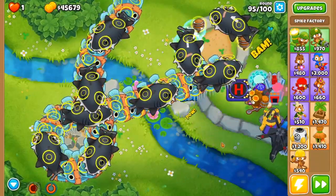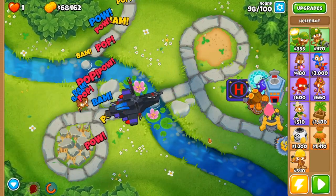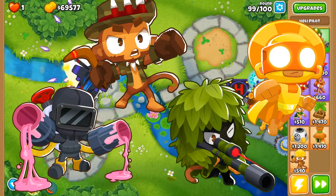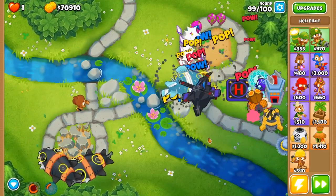In this run specifically, I had over $71,000 left over and I would normally spend it on anything that would help out a stall strat — things like glue gunners, Maim snipers, Moab Press boomerangs, and a knockback Stone Avatar. Basically anything that slows the game down will help out Sai. But as you can see, that wasn't needed and I wanted to show the true power of Sai.